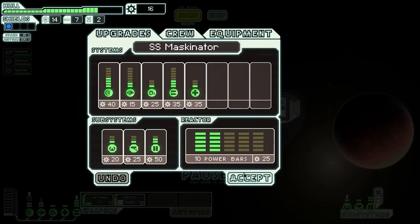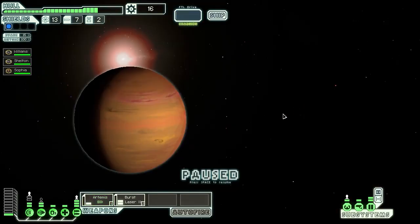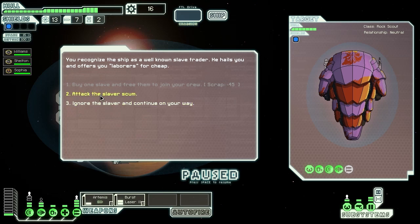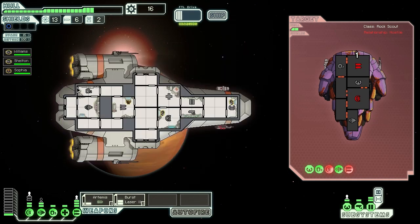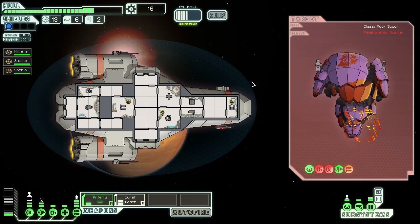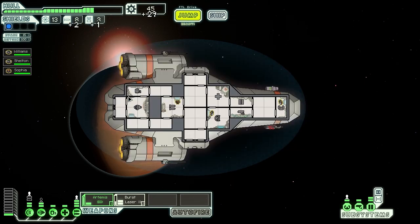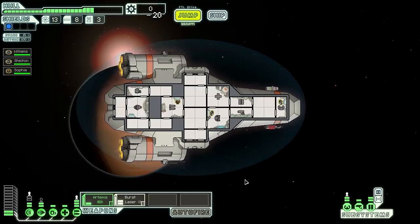Not enough power — grr. Next time we should be good. We're going to take a risk and go a different route. We'll attack the slaver, targeting shields and weapons — you'll see me do this probably every fight. It's a bit of a waiting game, but that's alright. I really enjoy this game — it's probably one of my favorite games in my Steam library right now. I'd like to thank Subset Games for giving me the review code so I could have this chance to look at their game. I'm going to upgrade piloting and engines as well.